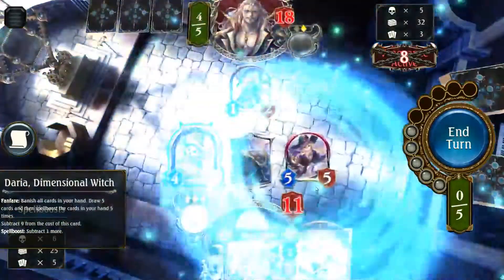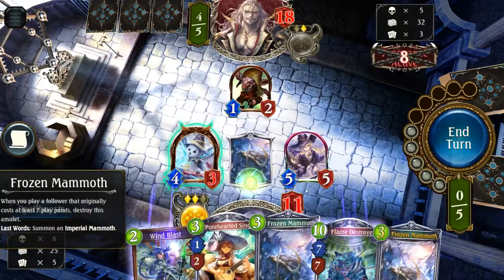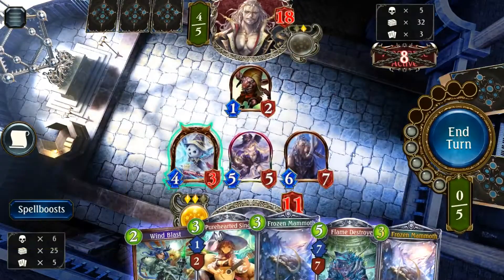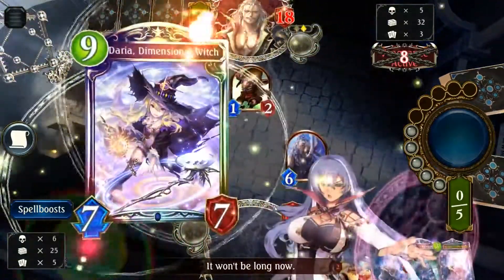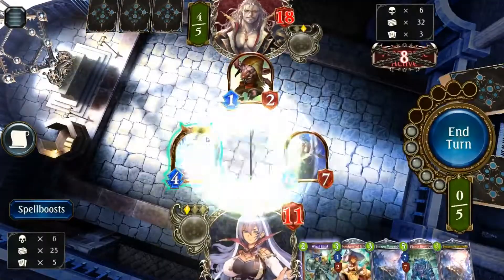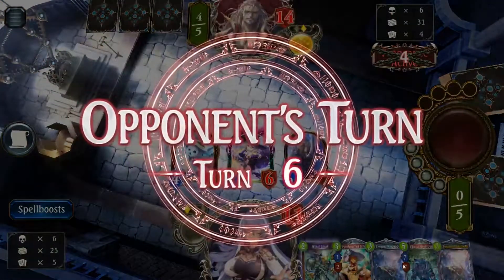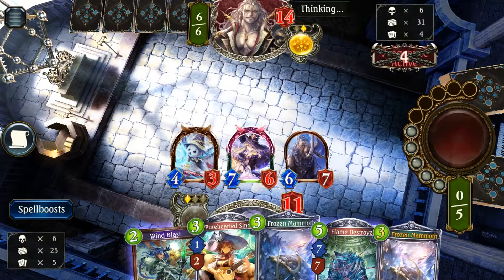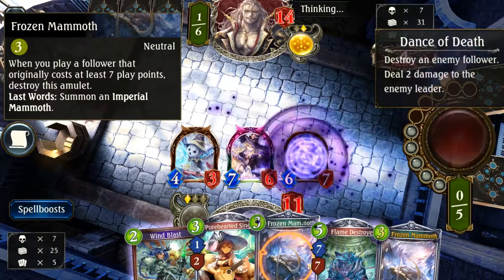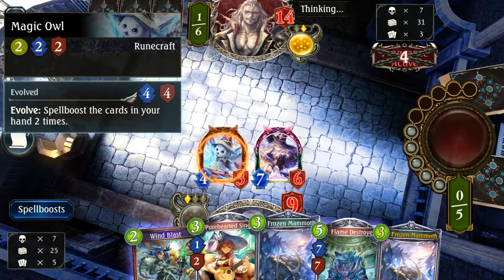And then we're gonna throw out a Daria, activate the Frozen Mammoth. Oh, that was good, very good. Having Daria evolve, clear the goblin, throw out another Frozen Mammoth and then Flame Destroyer. Maybe let us put on two Frozen Mammoth now. Dance of the death — there is still Daria and this magic all on the board, which is really big.